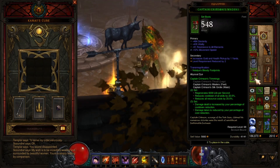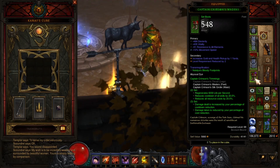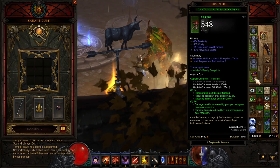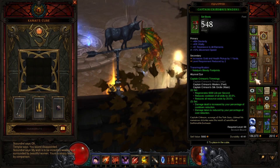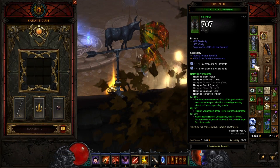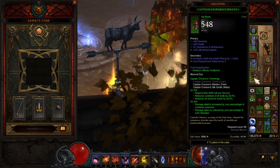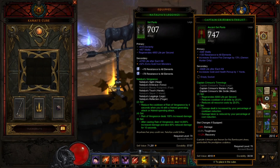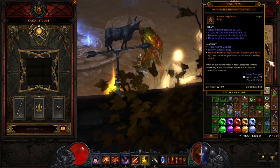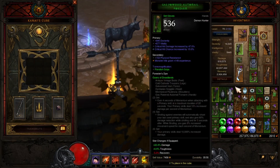This is really important — you want Captain Crimson's. This gives you more cooldown. You want as much cooldown on this set that you can get; on everything that you can put it on, put it on it. This gives a reduced cooldown of all skills by 20%. And I've got diamonds for resistance in all my gear. I'm wearing a belt and boots — Captain Crimson's. For your ring, you want the Zodiac for more cooldown, and I've got cooldown on everything I can get it on.